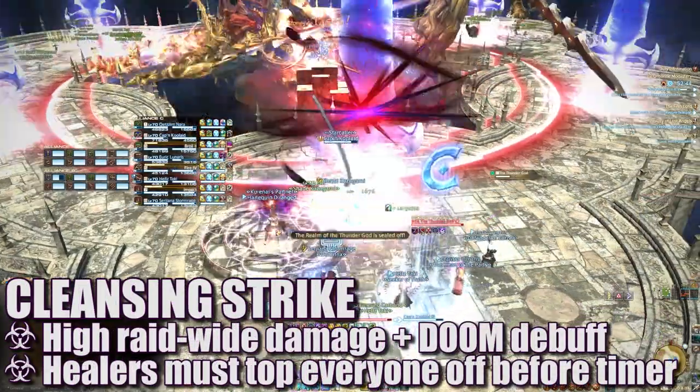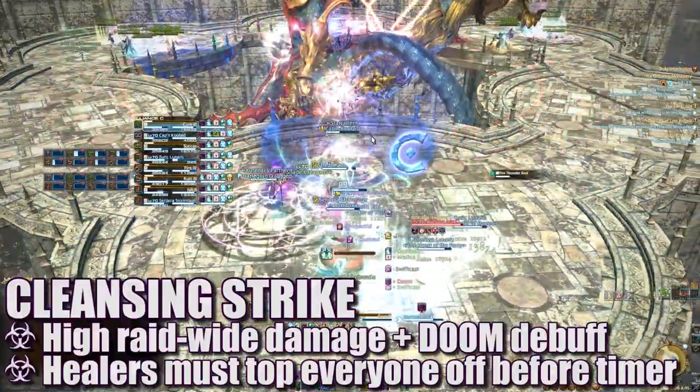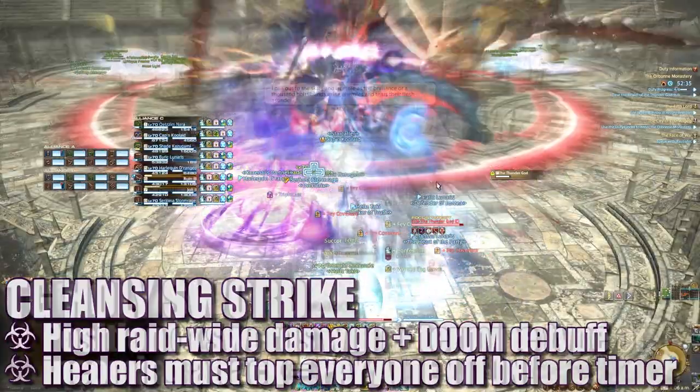Cleansing Strike will deal damage and afflict all players with a 15-second Doom timer. Healers will need to top everyone off before the timers run out or you will die. For easy healing, have each alliance stacked together during this time.